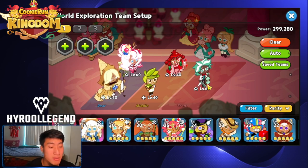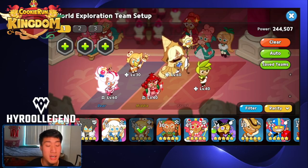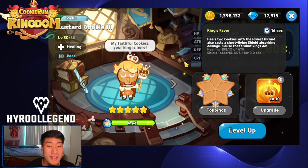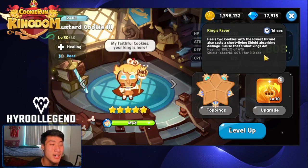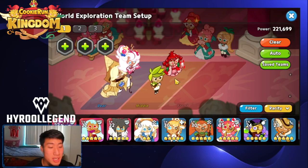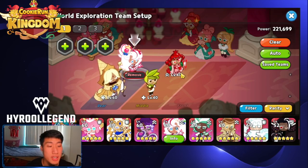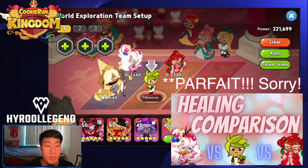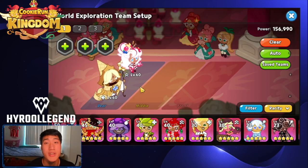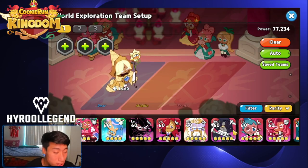There are supports that do well in healing: Parfait, Pomegranate, and Minto Choco. If you don't have any of them, Custard Cookie is the free rare healer you can use — we call Custard the budget Pure Vanilla. They're not great with healing and shield, but it works. Pomegranate does out-heal both Parfait and Herb in world exploration, so use Pomegranate if you have it.